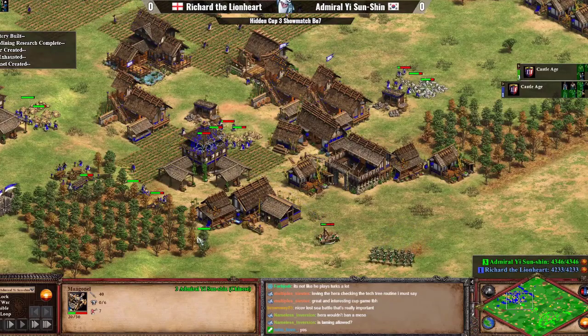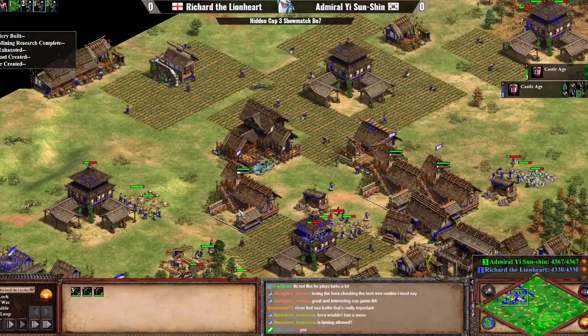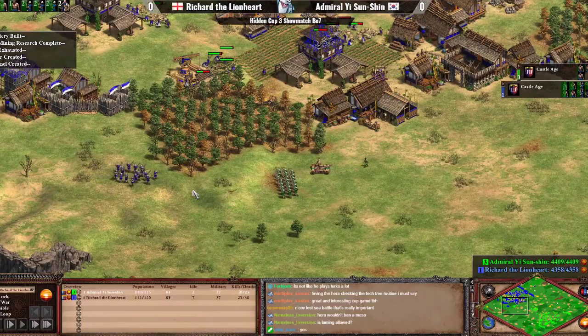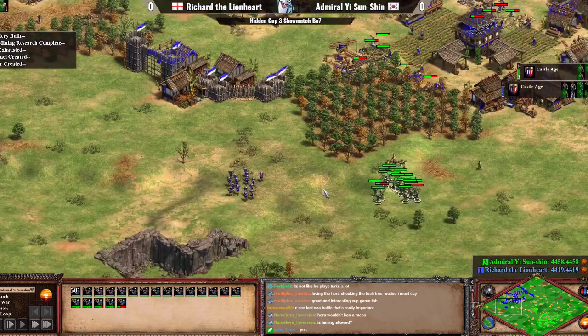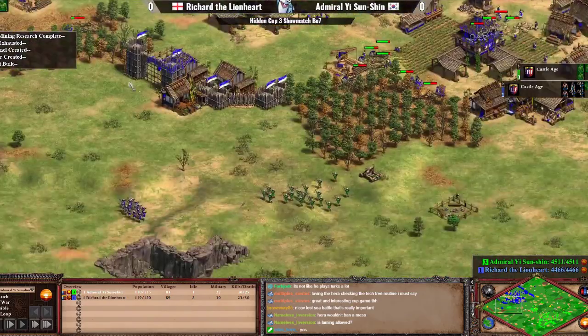Admiral Yi has lost considerable amounts of crossbowmen on the left side. A villager is meant to repair his mangonel. I don't think that Admiral Yi can do any major damage to villagers — maybe picking off one or two, but it's really just a minor amount. Richard is piling up more and more crossbows inside his ranges — not sending them out directly, just piling them up right now.